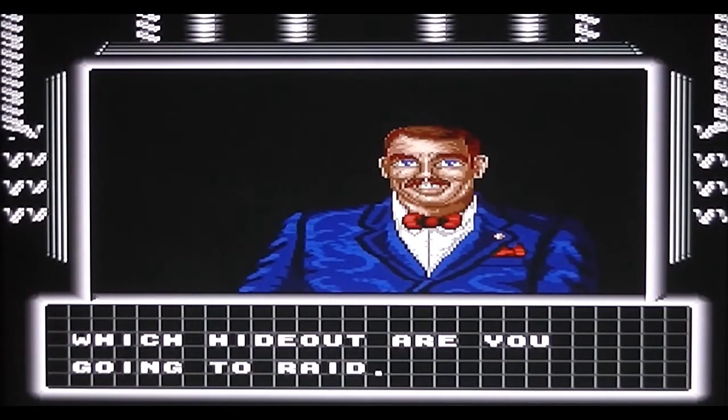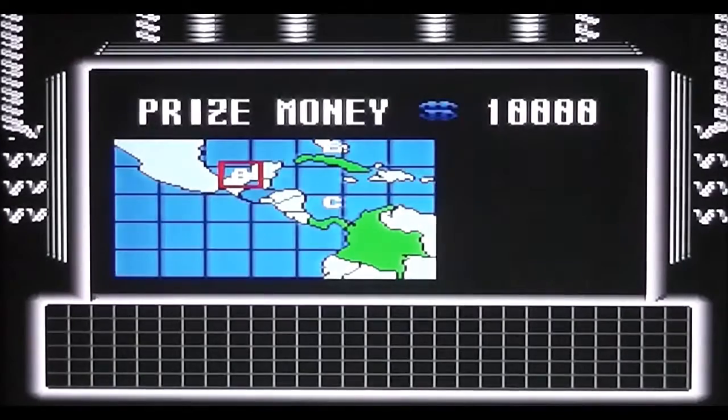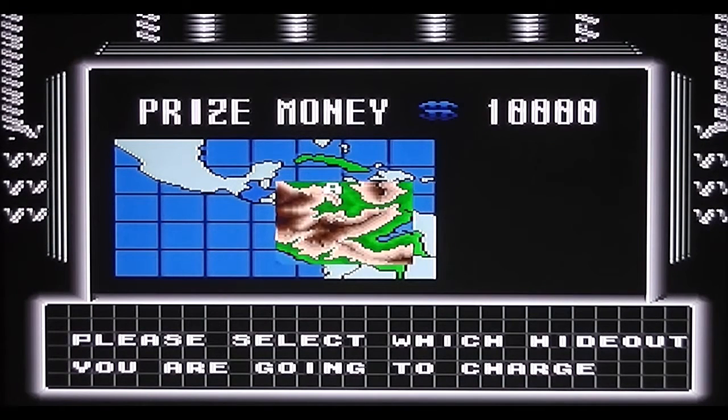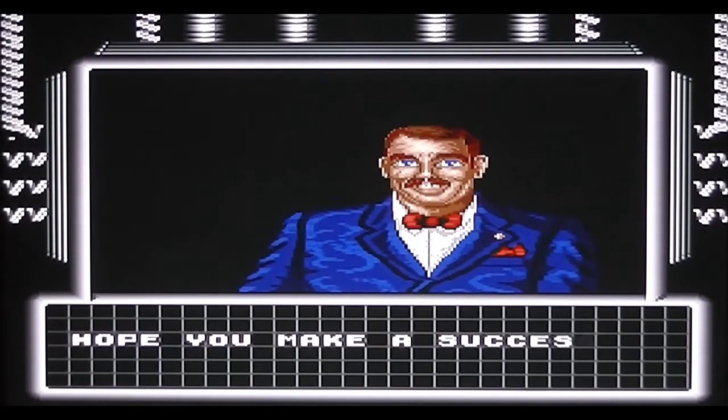You get to choose which hideout you're going to raid first — there's three to choose from. Unsurprisingly they've got different amounts of prize money, which indicates the difficulty. We're going to go with the easy one to start with, which is A. There it is in much more detail on the map. And he's back again — 'Hope you make a success. Good luck.' So let's see if we can make a success of this.